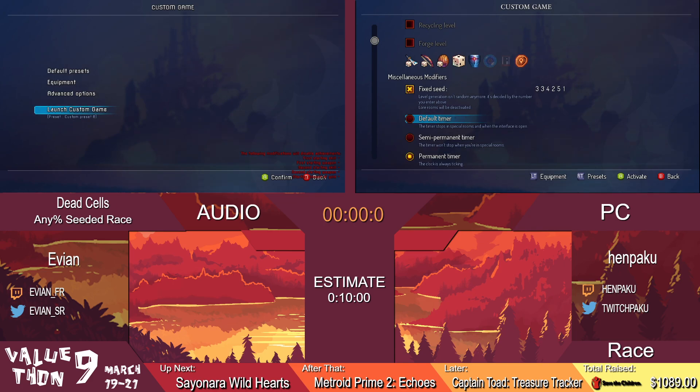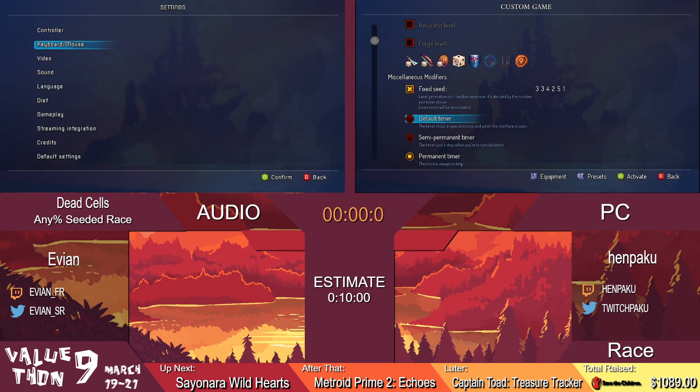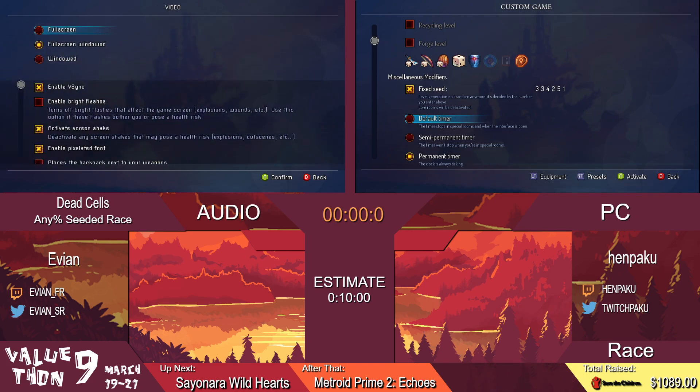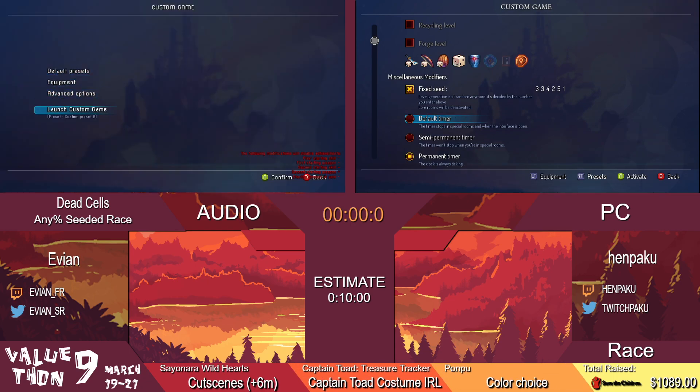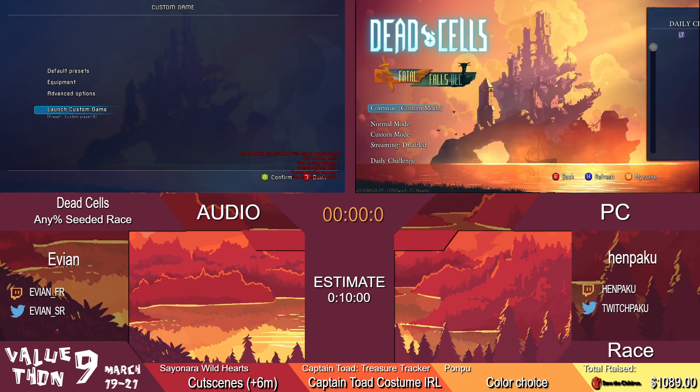And then finally, Wings of the Crow, which is an all-around amazing item that lets you hover in mid-air as well as run on the ground a little faster. But when you use it in combination with your dash, you'll see us cover incredible distances incredibly fast. So, Evie and Hempaku, are you ready to start the run?